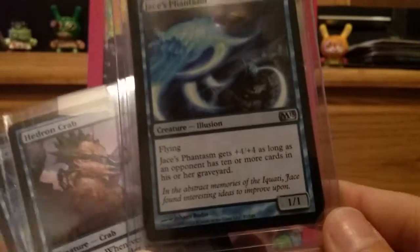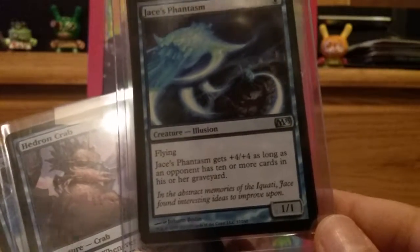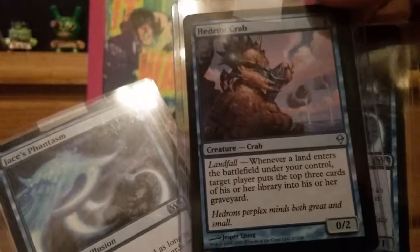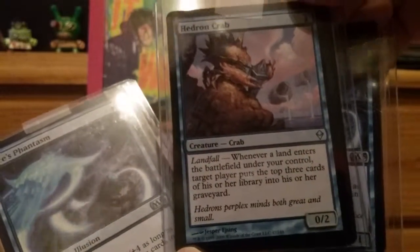Jace's Phantasm for the mill deck — it's a 5/5 if an opponent has 10 or more cards in their graveyard, which they should. Good for one mana flying — even a 1/1 flying for one is fine. We got a couple of those. We got some Hedron Crabs — landfall: whenever a land enters the battlefield under your control, target player puts the top three cards of their library into their graveyard. Perfect for the mill deck. Bunch of phantasms, bunch of crabs. You got the idea.